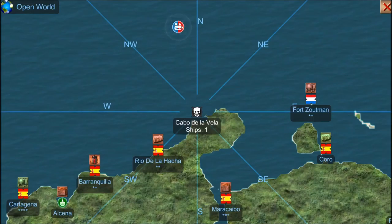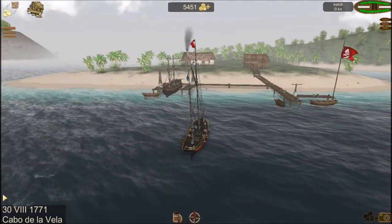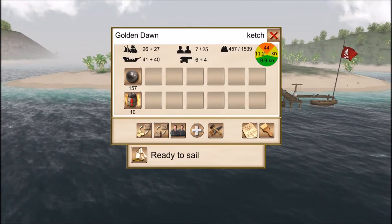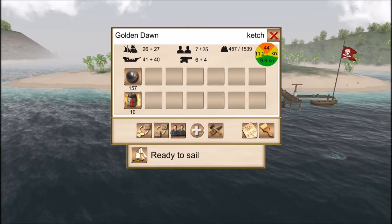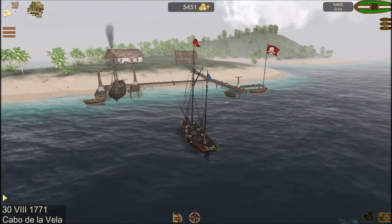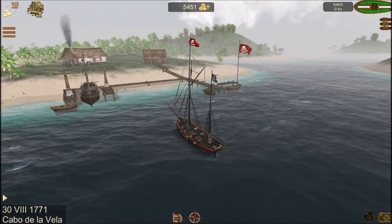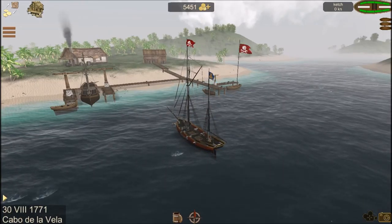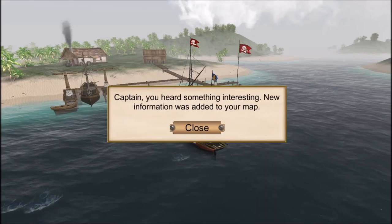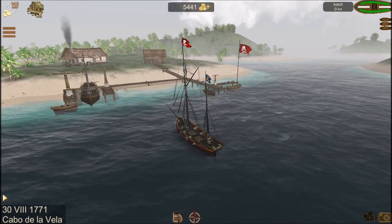We went to port in Cabo de la Vela to seek shelter until the next episode — let's call it that, in a friendly port. My own port, that would be. I'm just going to check what I have in stock here. Okay, I have nothing to sell. I'm currently sitting with about five and a half thousand gold coins. So, what should I do for this episode?